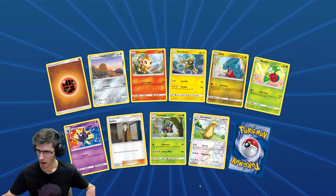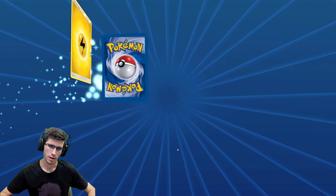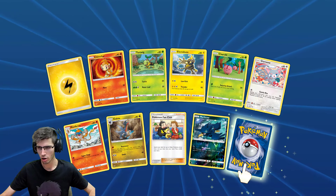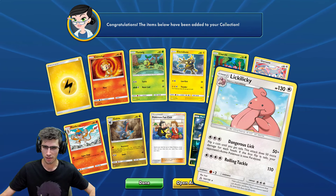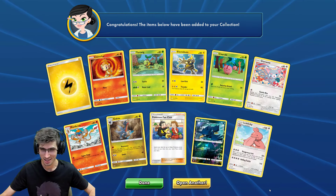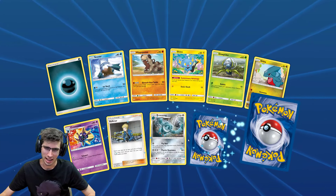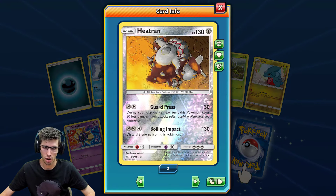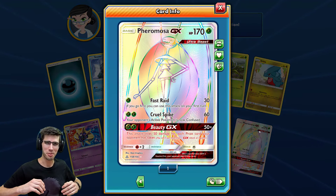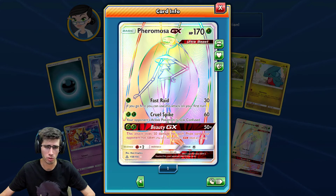Just a Frost Rotom regular rare. Just a Murkrow Reverse Holo Common into a Lickilicky regular rare — that's crazy, that's our first Lickilicky probably of the whole opening so far. Cracked into nearly 100 packs and got one Lickilicky. A Reverse Holo Rare of a Heatran, and there it is — there's our second Hyper Rare of the opening today! We have a Buzzwole GX — 170 HP with Fast Raid, Knuckle Impact, and Beast Ring GX.